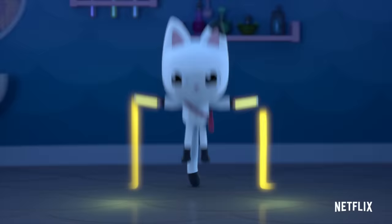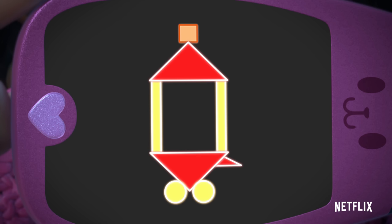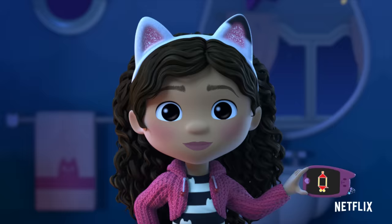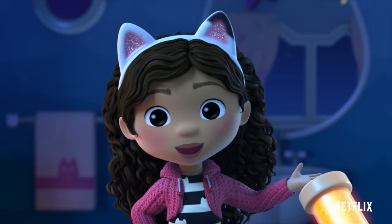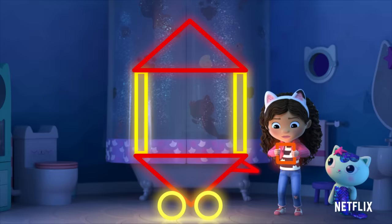Let's go! Got it! Only one more shape. What is it? A square! Do you want to make the last shape? Just move your arm in a square, like this. Give it a go. Got it!